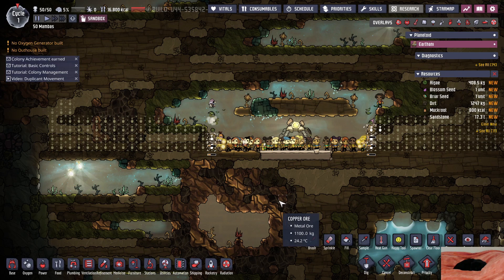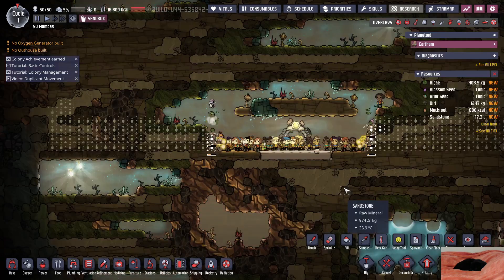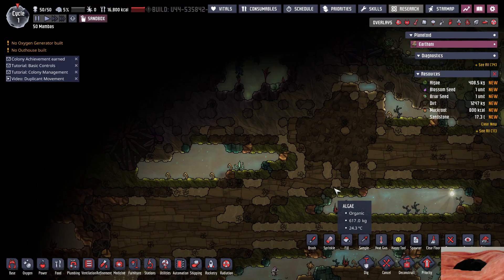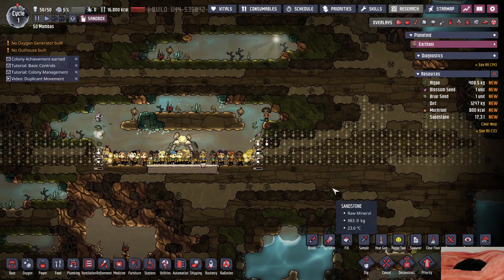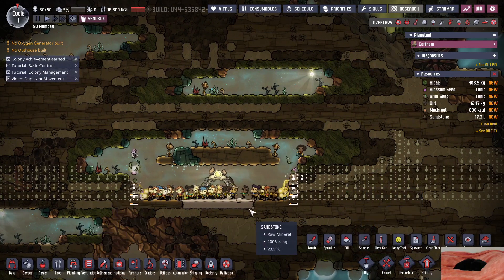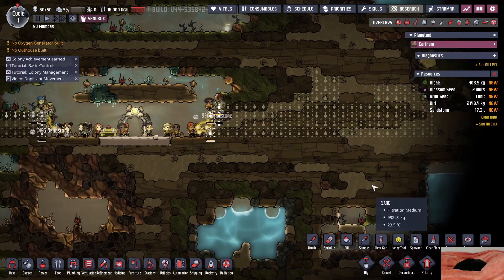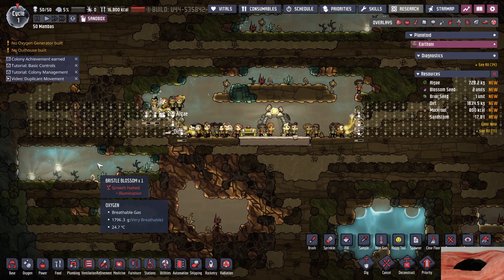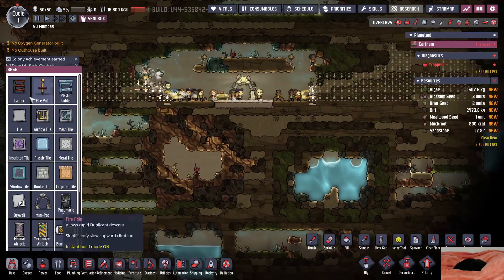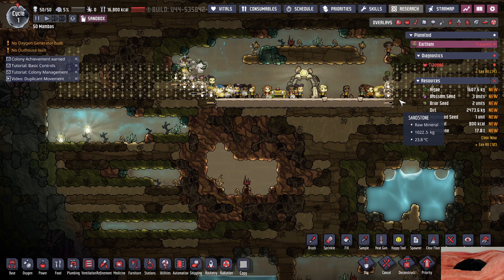Immediate suffocation, oh my god. Everyone's already holding their breath. Someone's already stuck — how are we already stuck? How are we already out of oxygen? This is not looking good. Either way we're trying to get to the water and I need to mine out tiles before we can even move up or down. There's oxygen right there but this guy's stuck.